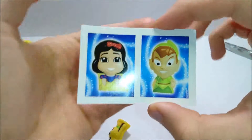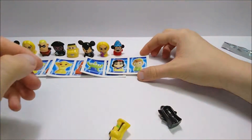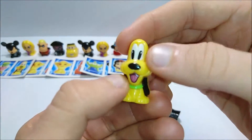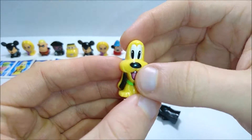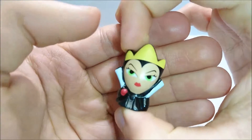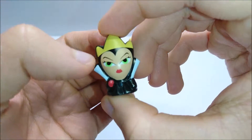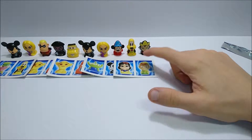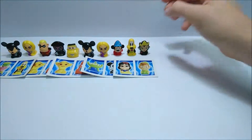Here we have two very familiar classic characters for the stickers — Snow White and Peter Pan, he looks so smug. The first figure is Pluto, from the previous sticker we got in the first pack — he's a really nice character, probably my favorite so far next to Luigi. And this is the villain from Snow White — the queen who uses the mirror and turns into the witch to give Snow White the apple. I don't remember her name.